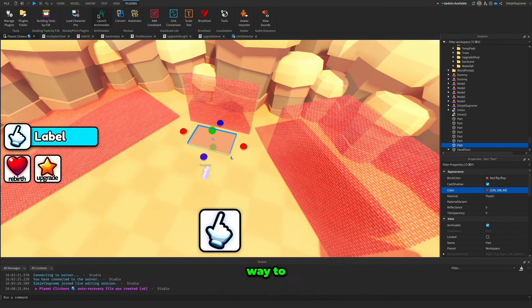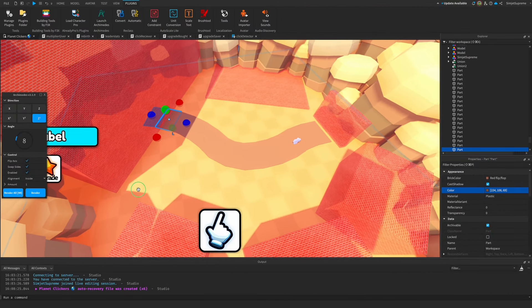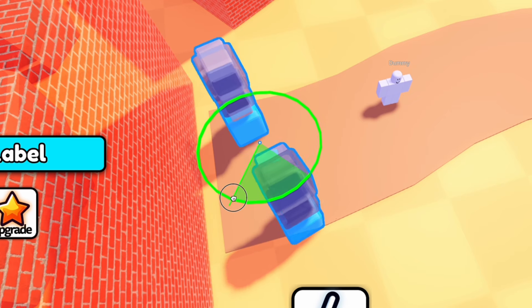Let's add some paths. The easiest way to create paths is by using this Archimedes plugin, which is free by the way. And just like that, the path is complete. First of all, I'm going to place down the assets we already have, such as the portal brick and the actual portal.